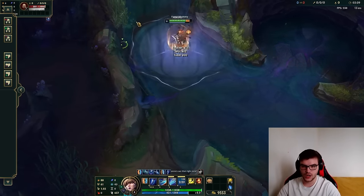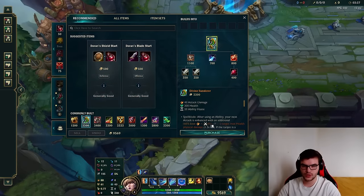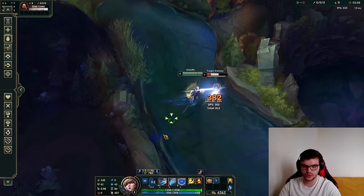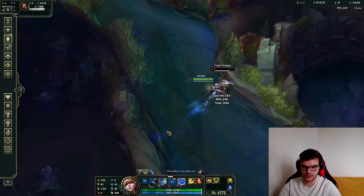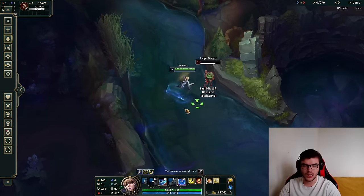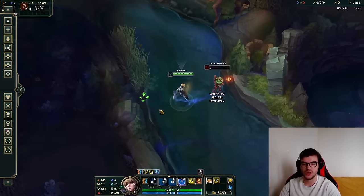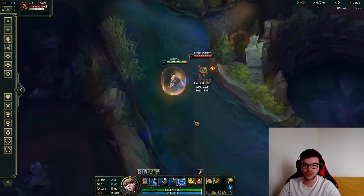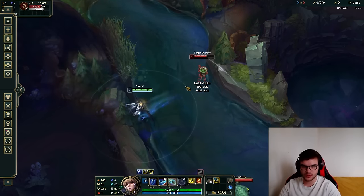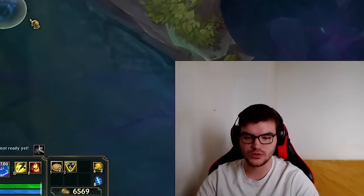You can also use your ultimate to hide animation and get your Q off again. Her kit is very simple — the key thing is playing around Sheen cooldowns, because the true damage converts through Sheen. Always try to have Sheen proc on the second Q hit. For example, Q2 with Sheen does 255/170 damage, but Q2 without Sheen only does 137/91 — so always land Sheen on Q2 for maximum DPS.